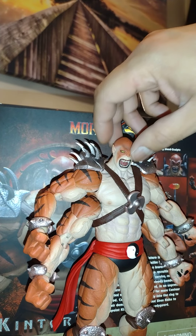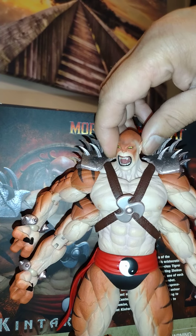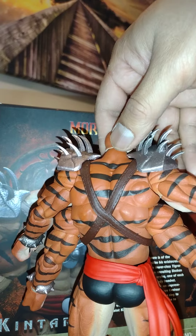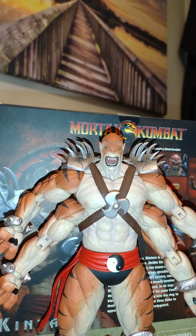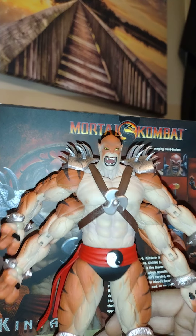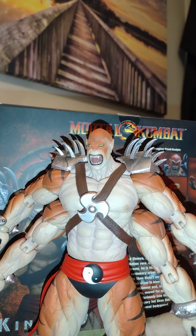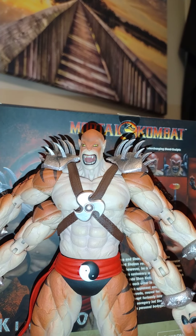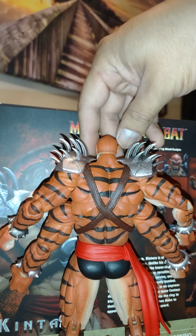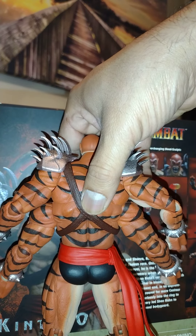All in all, Kintaro doesn't come with much, but the details on it are pretty cool, as you would expect from a four-armed giant like this guy — just being from the Shokan race, like Goro and Shiva. I have a new Goro I don't want to open; the first one I ever had I sold, then I picked up a second one unopened. I don't really want to open it, but I am looking forward to some of these bigger figures as Storm releases a few more. Hopefully Shiva, and then we can truly see how the size comparison keeps up.